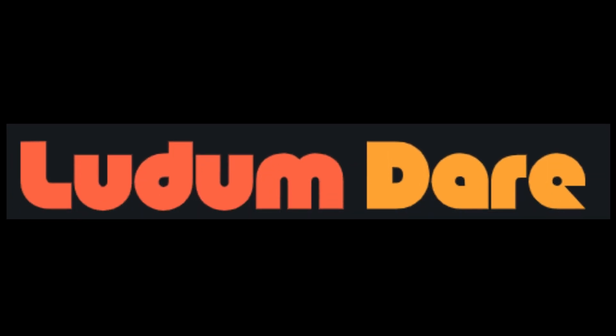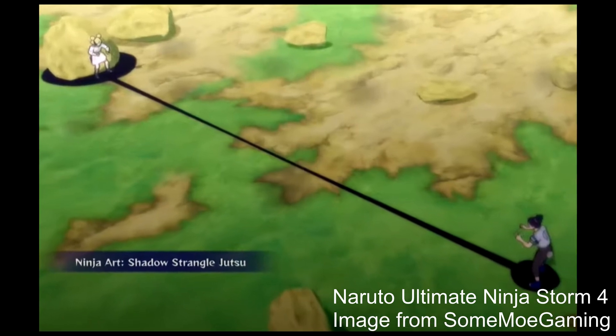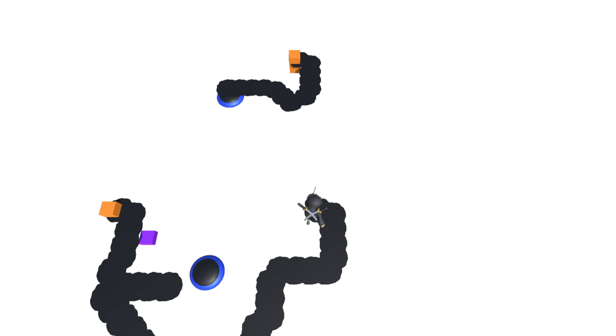It's time for Ludum Dare, the 48-hour game jam competition, and I'm making a game about using your shadow to control people. I actually tried this idea five years ago, and then again two years ago. Neither of which really went anywhere. Well, let's see if third time's the charm.